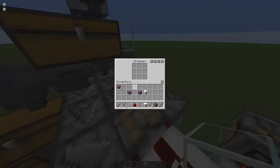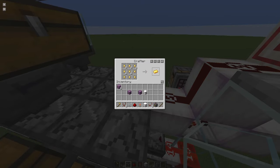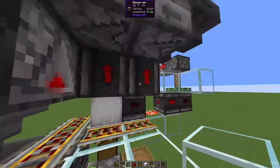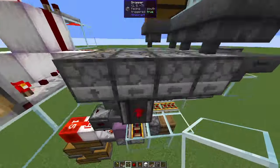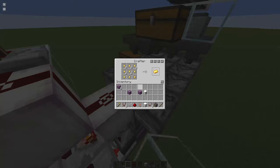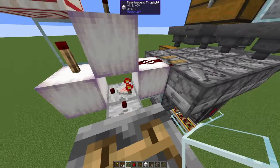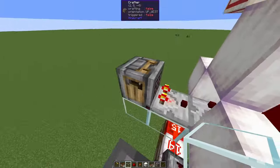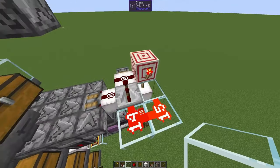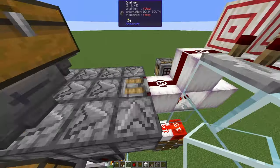We have 3 dropper lines sending the nuggets into the crafter, and they are powered by this observer clock. This observer clock updates these observers here, powering all of the droppers. Each dropper operates at double hopper speed, so this is in total 6 times hopper speed. And on the other side, we read the crafter. If the crafter has a signal strength of 9, gated by this comparator here, we activate this 12-game-tick clock, or 6-redstone-tick clock.